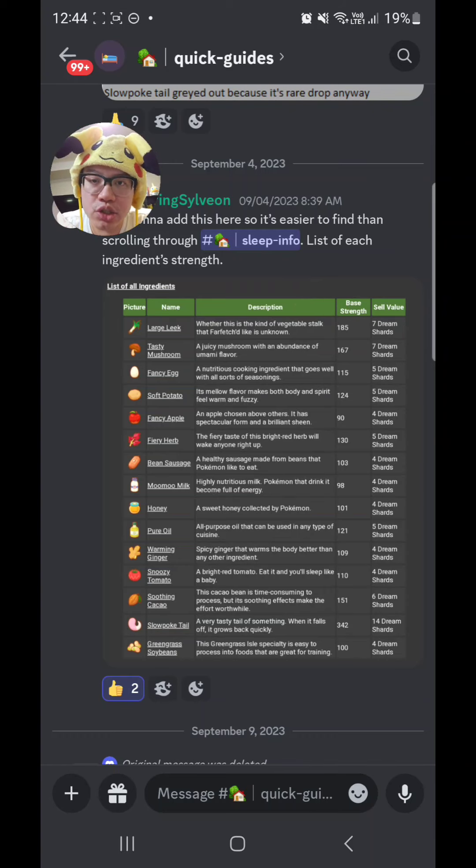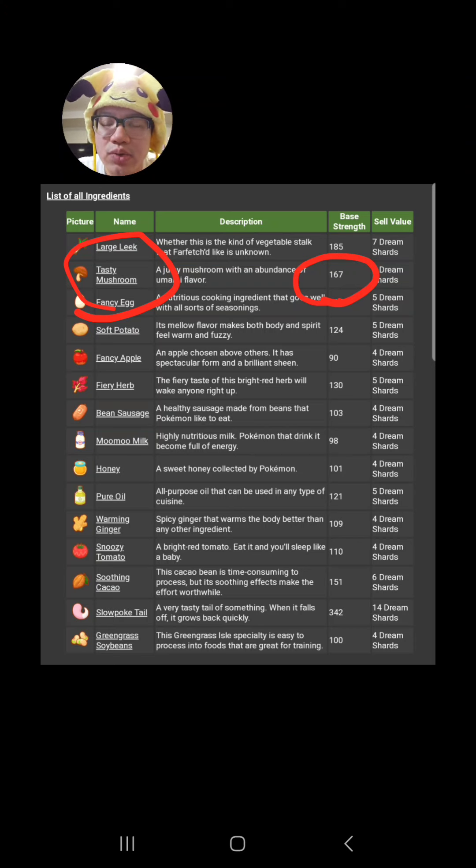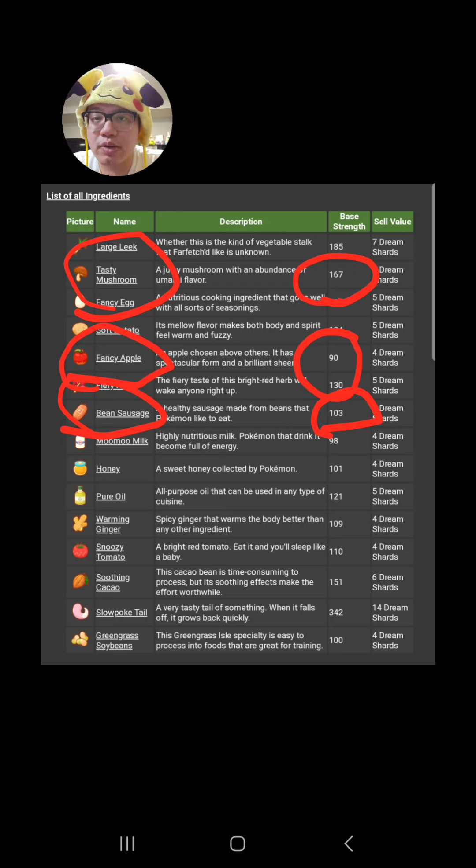Before I explain how Dish Strength is calculated, there are two things you need to know at baseline. One is that every ingredient has a specific strength associated with it. For example, Tasty Mushroom, which is a pretty rare ingredient, has 167 base strength, so every one of these you add is supposed to give you 167. Other less rare ingredients such as Bean Sausage: 103. And Fancy Apples, probably the most common ingredient because Pikachu is one of our starter Pokemon and drops a lot of apples, has 90 base strength.